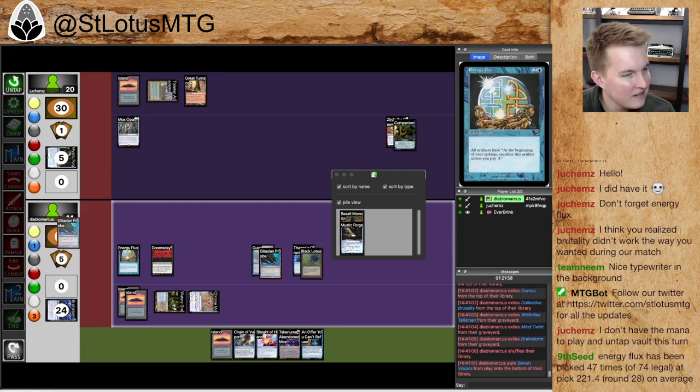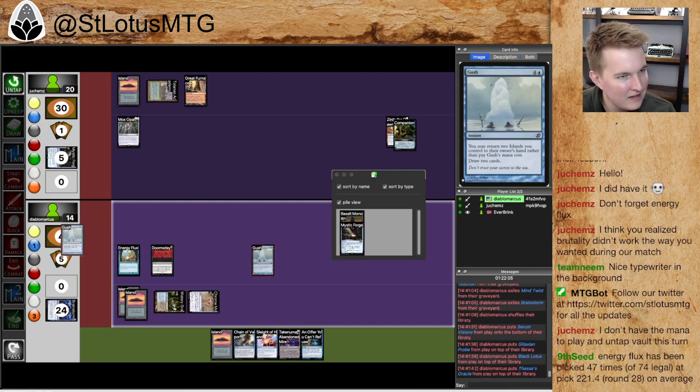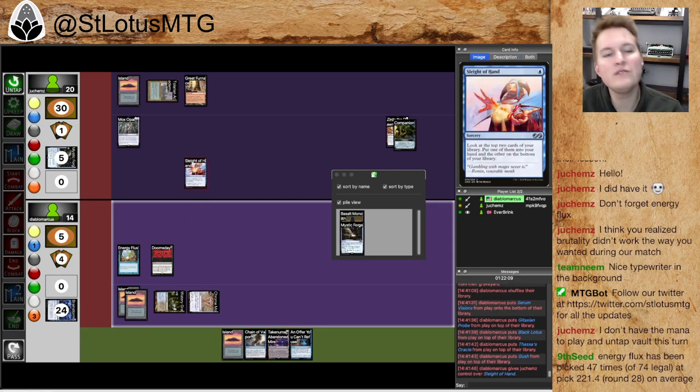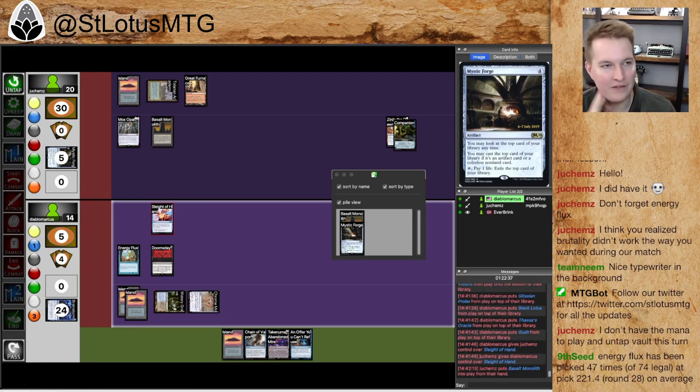Serum Vision shouldn't be on the bottom there — what are you doing? Gitaxian Probe second, Lotus and Oracle on top. I need to use Sleight of Hand to put one of the cards on the bottom, of course — that's what's happening. I need to use Sleight of Hand to put Thassa's Oracle on the bottom to then be able to draw into the other ones. These cantrips are wild. I just... I don't like playing this deck — it's too hard. It's not even hard, it's just there are so many ways to screw up and lose. Like if I just built the pile I was going to build right now, all of a sudden I lose — because the cantrips are sitting on the bottom.